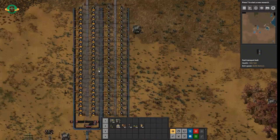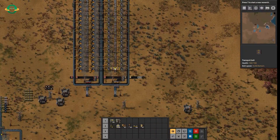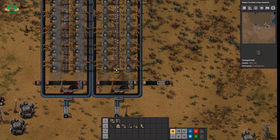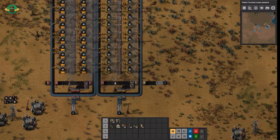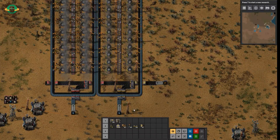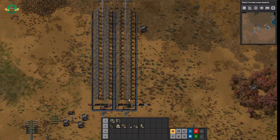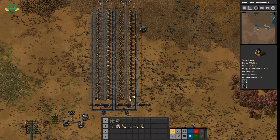Let's have a look at smelting stacks. Smelting stacks are a common way to get a full belt of iron plate or copper plate. Steel is a little bit more advanced, but we're just going to stick with the basics. On the right here, I've got a yellow belt of iron plate with stone furnaces — this is the first kind of thing you'll end up with. The quick answer is you need 48 stone furnaces to fill a yellow belt with iron or copper plate.